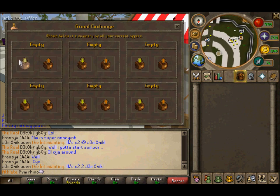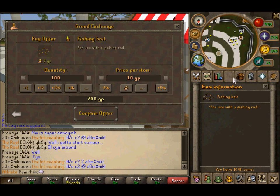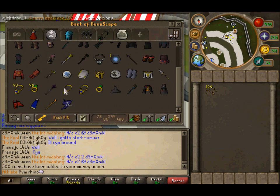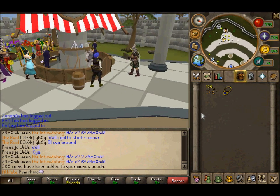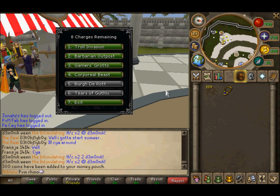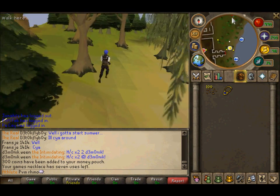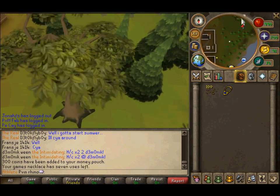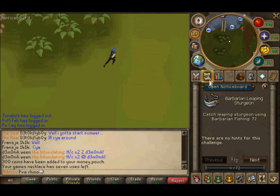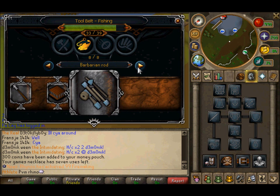First you're going to need to buy some fishing bait, and then you're also going to need — I think it's a Games Necklace. You're going to go to Barbarian Outpost and walk up this way, past the Fish Flingers guy. You must have done the Barbarian Mini Quest — it's to get the Barbarian Rod.